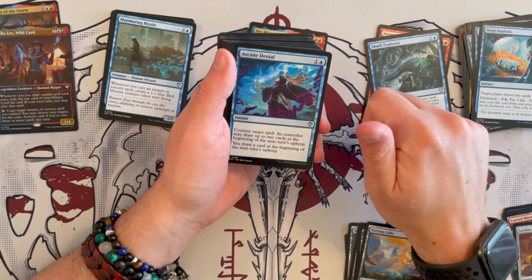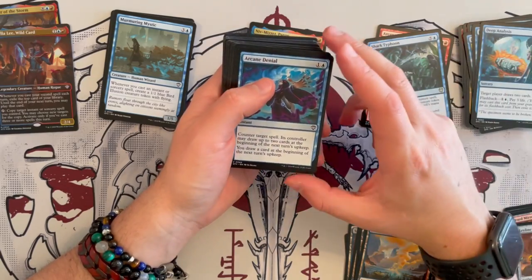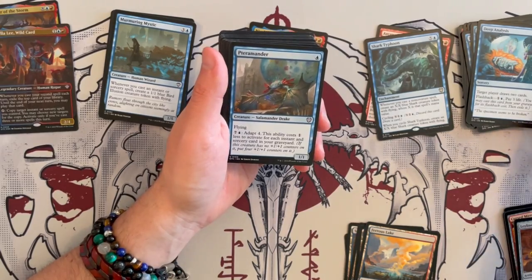Arcane Denial — great one. Draw a card and counter target spell. Yes, this controller may draw 2 cards, but this is a great little card and I like to keep it. It allows you to do a 2-for-1.